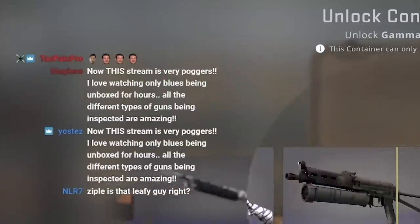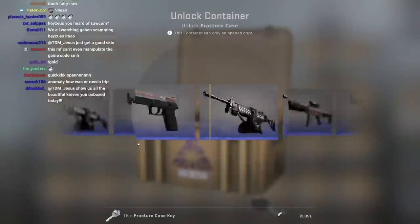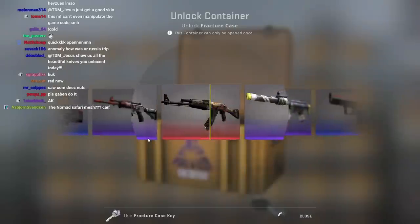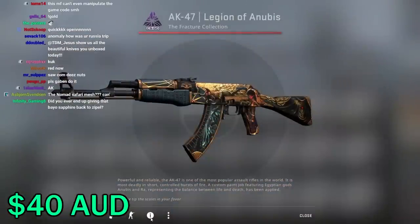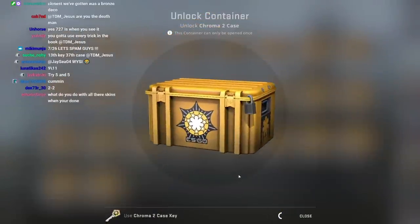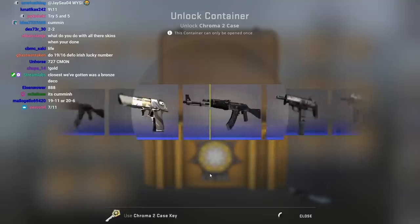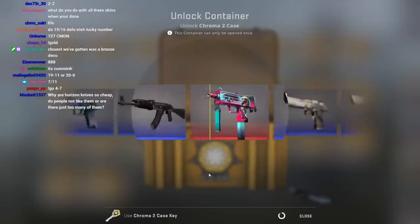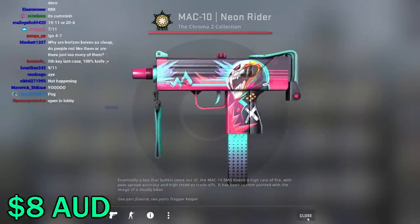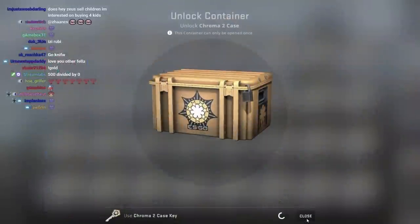At least the audience seemed to be enjoying it. The highlight of the first 750 cases was definitely unboxing one of each of the shittiest possible reds from the Fracture and Chroma II cases. For the most part, I was just getting crap, crap, and more crap.